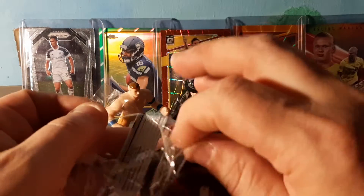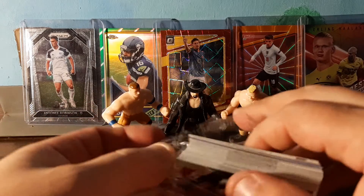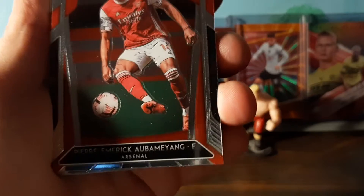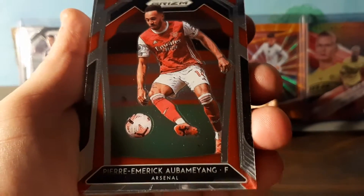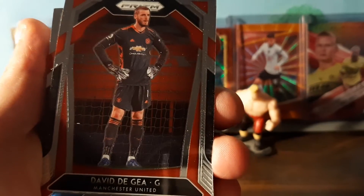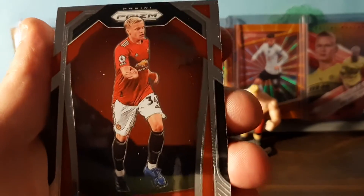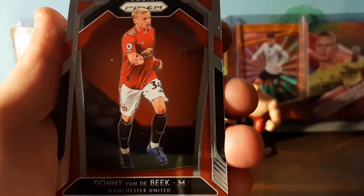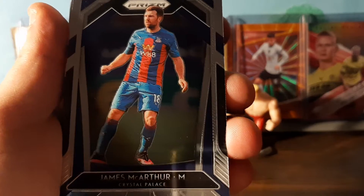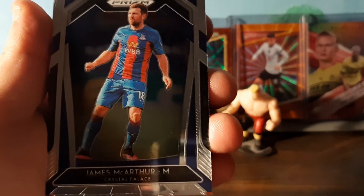All the good ones look to be on the back — I saw one was a Sheffield player, not too excited about that. Alright, here we go, let's run right through these. We got Pierre-Emerick Boateng, nice — Arsenal. David De Gea, and we got Van de Beek also — Man U.